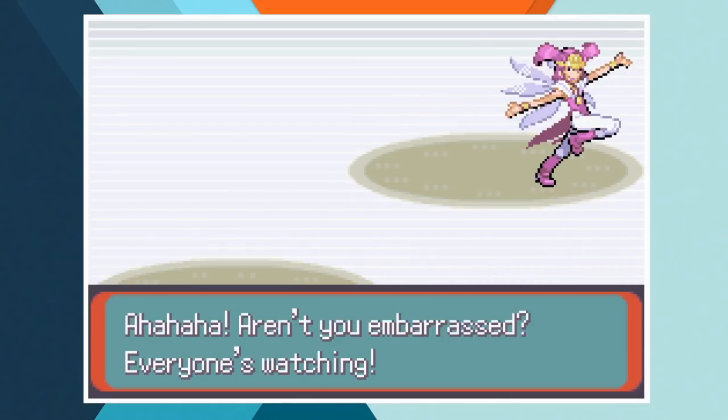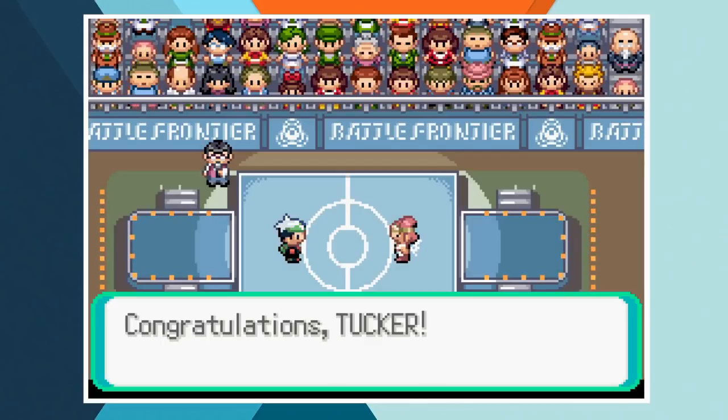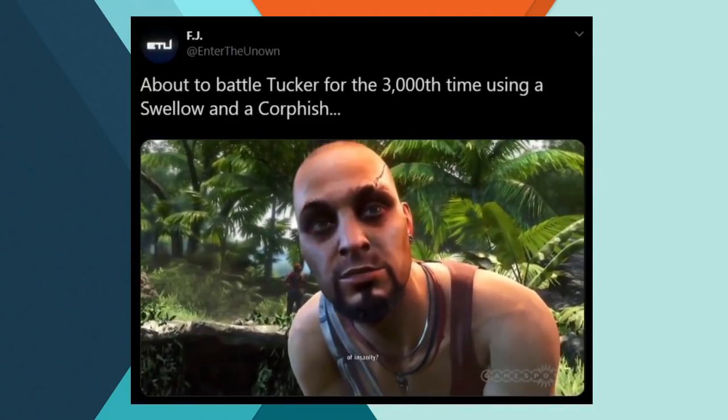I really tried this one so many times but Ash's choice of team just wasn't good enough. This tweet from the end of day 2 of battling Tucker about sums up how I felt — I just never got closer than that attempt. Did I ever tell you the definition of insanity?